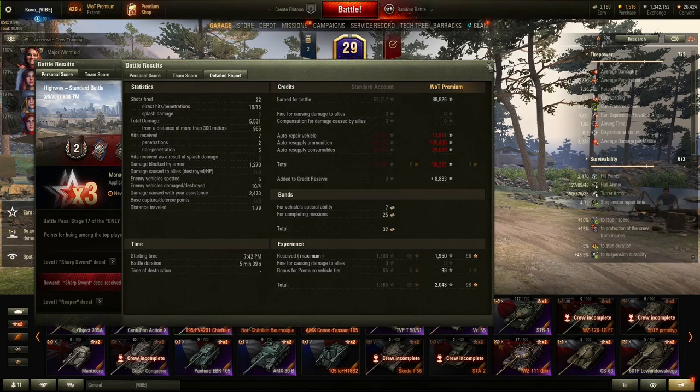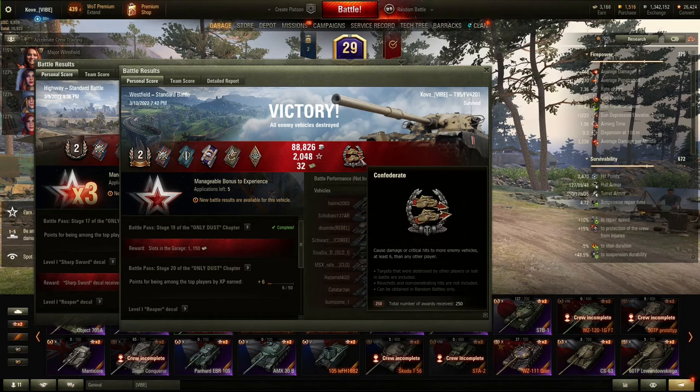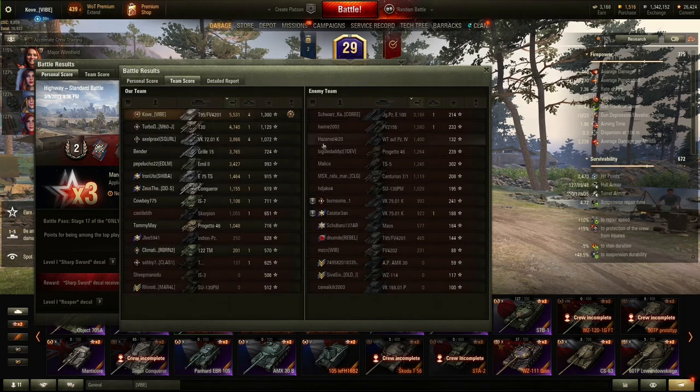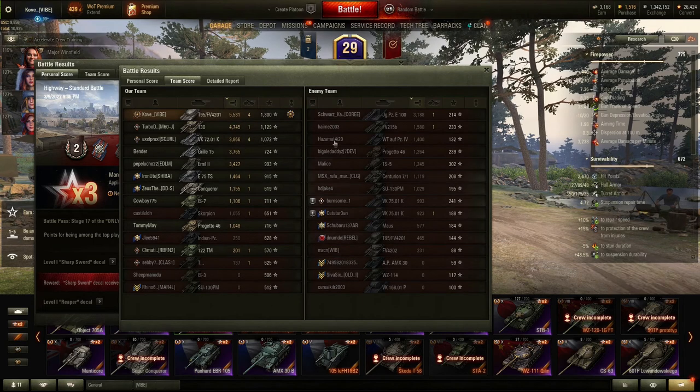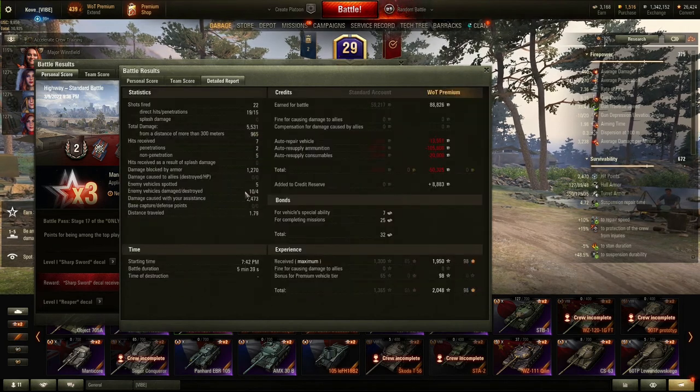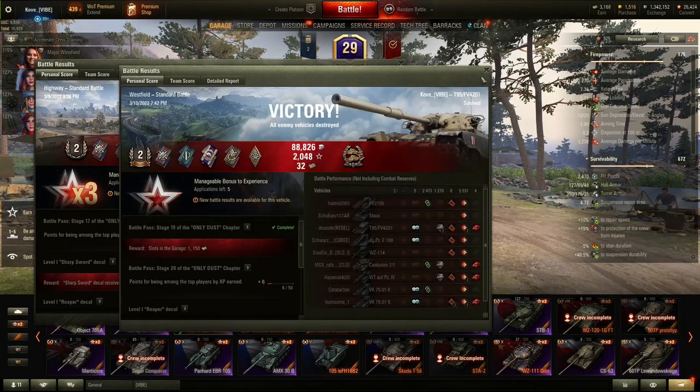No credits obviously because I didn't have two loadouts at this point - I think this was like my third game in the tank. The hit-pen ratio is disgustingly bad, but it is what it is. I did get a Confederate for this game, which is always fun. I don't know why I didn't get a High Caliber. I did get a Confederate for damaging 10 out of the 15 vehicles. Not even two kilometers traveled in five minutes - 1300 base experience and 8k combined gets you a second class in the Chieftain, because it's that broken.